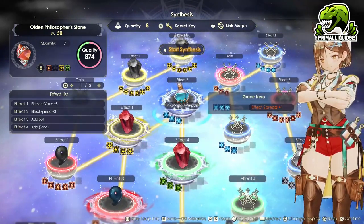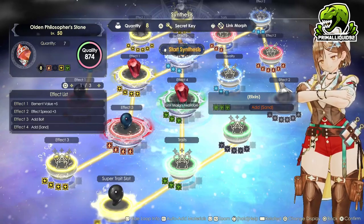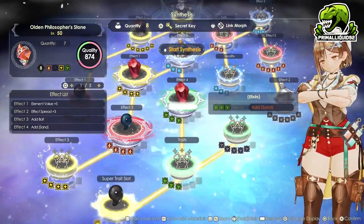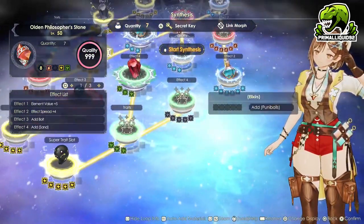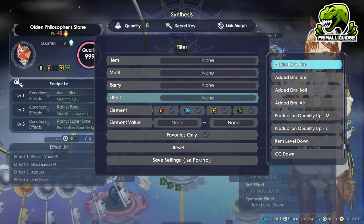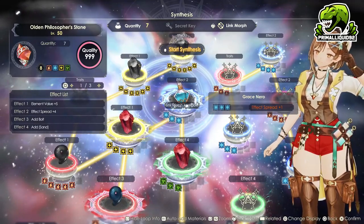Upon doing that, even though the Grace Nero does have effect spread as well, it will not reach this final one, which is add Poonie Ball. The main reason we want to avoid this is Poonie Ball will replace sand, and we actually want two of these philosopher's stones — one with the sand effect and one with the Poonie Ball effect. We're going to perfect this item, getting absolutely everything while ignoring this final Poonie Ball category. All we're missing is the final element, which is going to be the ice element. So just like before, we're going to use keys and add element ice. It doesn't matter which key we use — as long as it has add element ice, it will give us what we need. Now we have the olden philosopher's stone with all four elements.